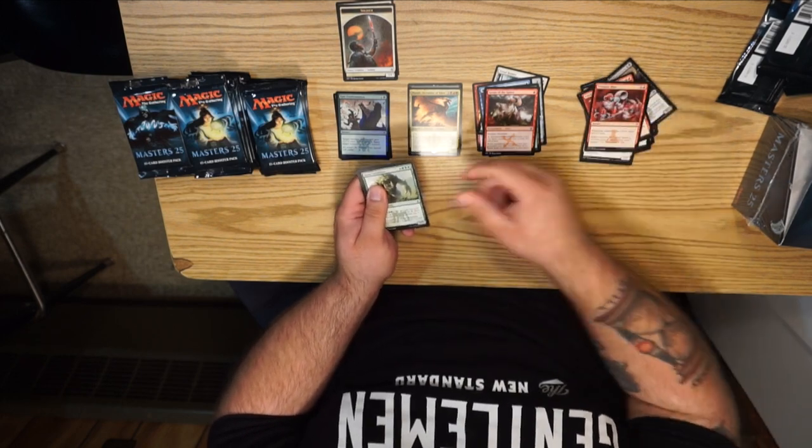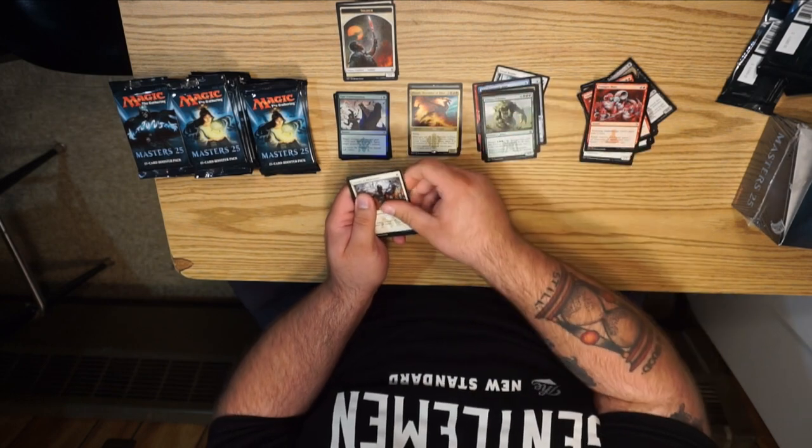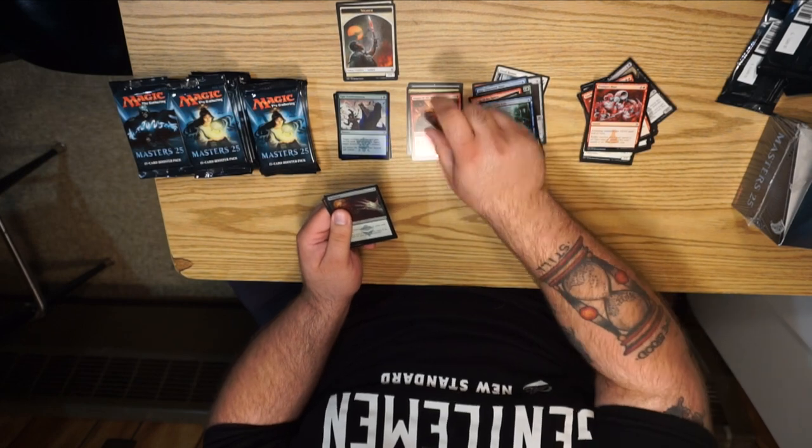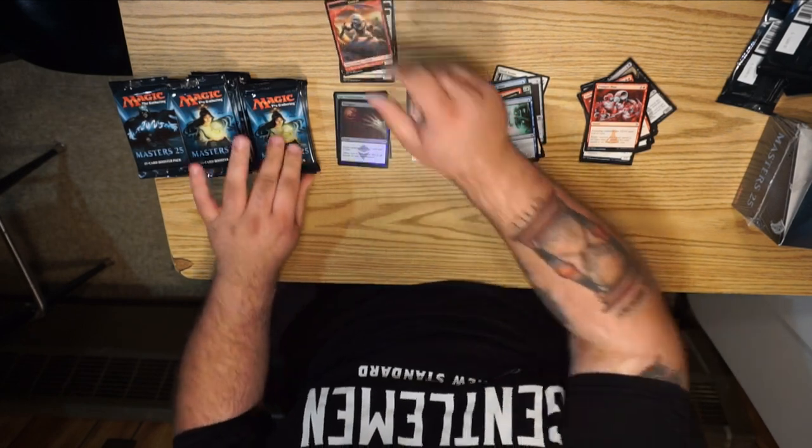Alright, Crows and Colossus, Sword of the Samurai — that's good — Genju, and Magus of the Wheel. We have a foil Disfigure. So far I'm not happy.